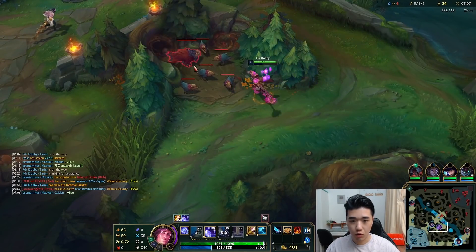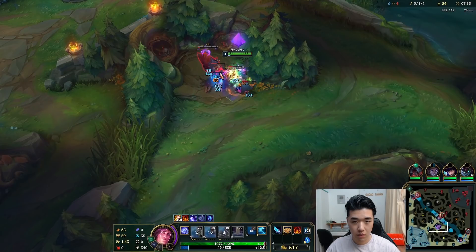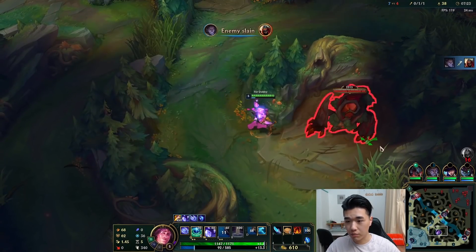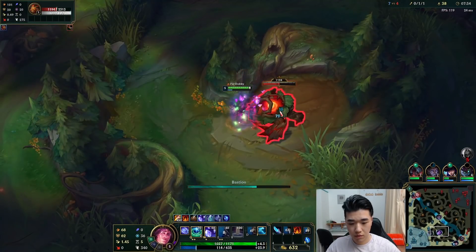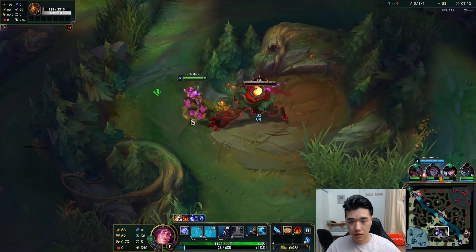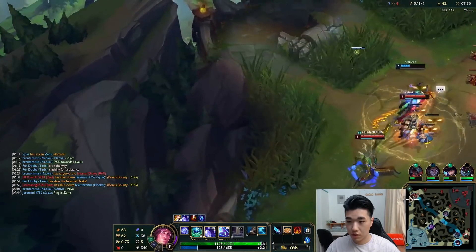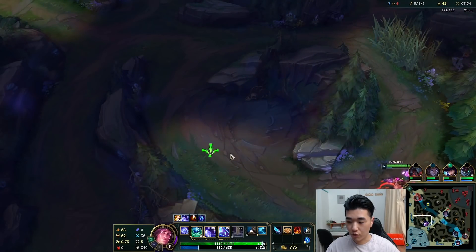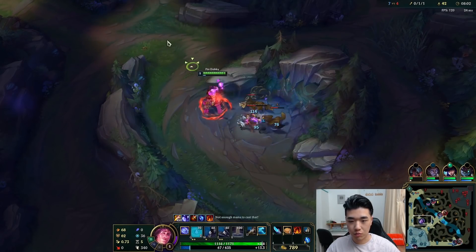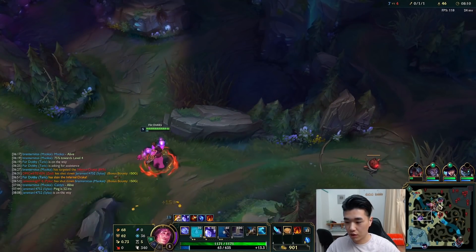Let's go get our buffs and then we'll look for maybe a top side gank. Now we'll work towards red and blue. Let's go get the mana regen from our jungle item. Looks like Fiddle's already up there. Want to look for Rift Herald very soon as well. That's what a good jungler should do — gank where we can, but try to secure the objectives as priority.